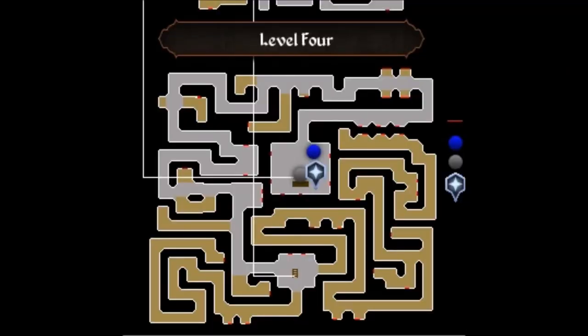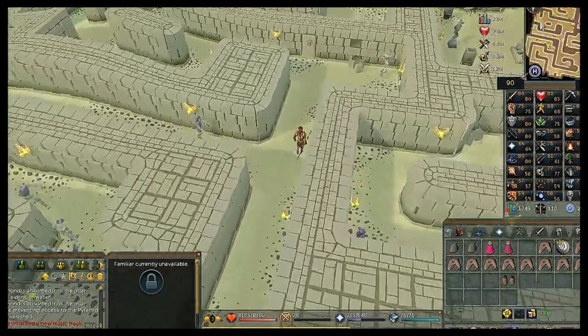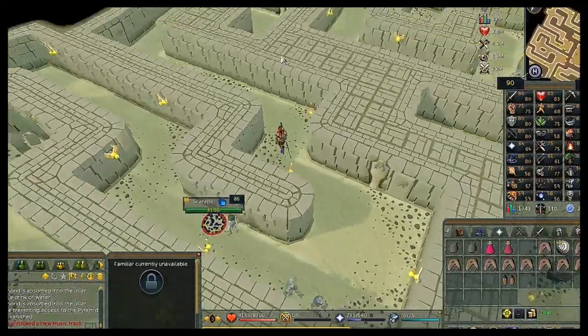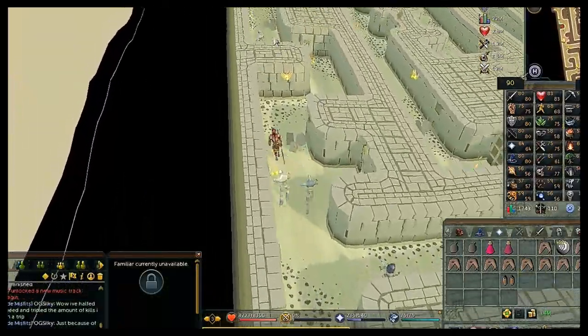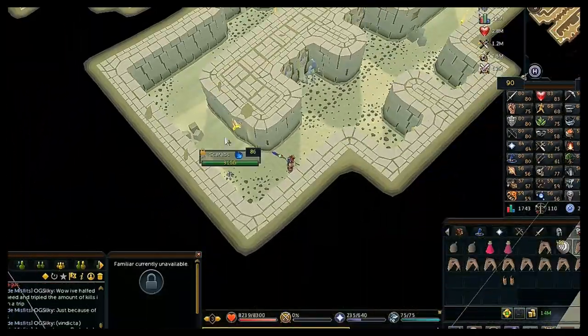Now you're on the fourth and final floor. You'll be in the southern part of the maze — go west, north, west, north, east, follow that wall all the way around to the north wall, follow it all the way east, then follow that same path until you get to the room with Azzanadra in it.